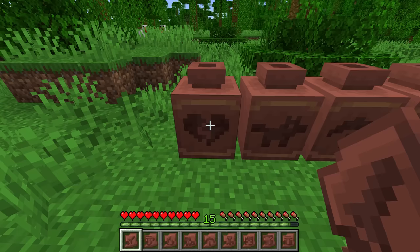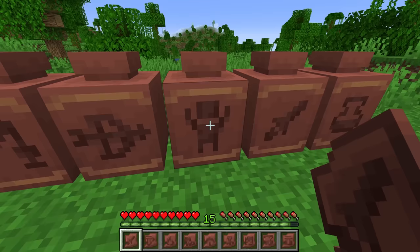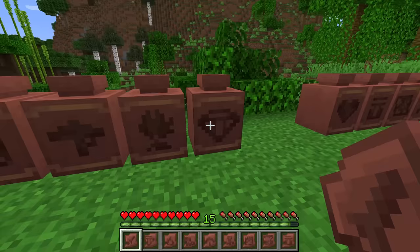The 20 pottery shard patterns include: a broken heart, a wolf, a pickaxe, the warden, a chest, a potion, a sword, a player with arms up, a bow and arrow, a fishing rod, fire, a creeper, a map, a villager, a heart, a diamond, what's probably a campfire (actually a sheaf of wheat), an acacia tree, a skeleton skull, and a sniffer.